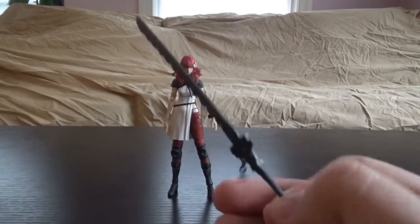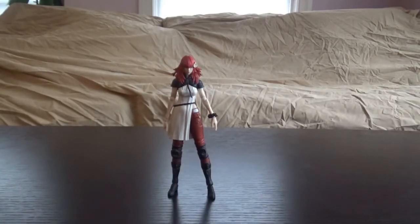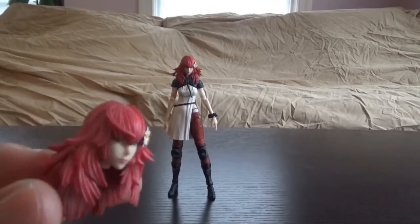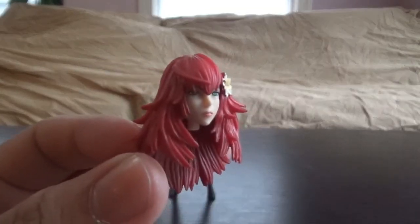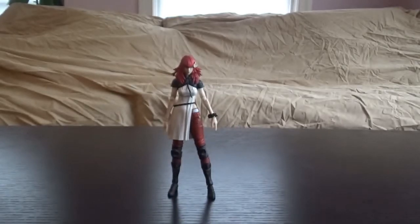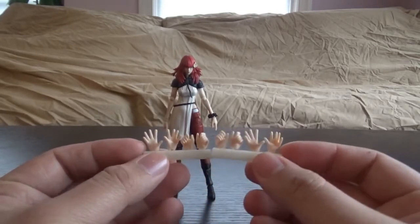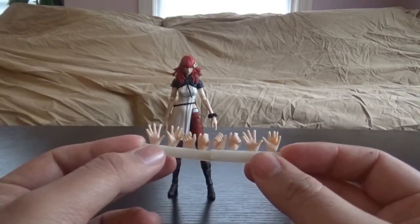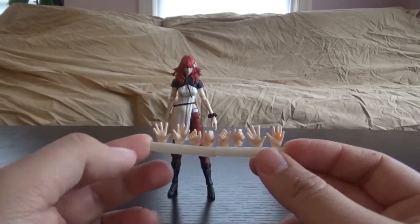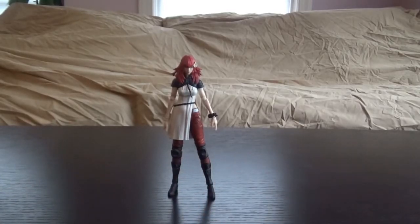She can stab people with it, and it has a little chain — that's nice of them to include. Thanks Square for giving us a little chain. Next she comes with an alternative face sculpt. I don't know what emotion it's supposed to be emulating, but she's either happy or sad or displeased — whatever you want. Then both she and Popola share the same hand sculpts, so technically these hands are for both of them. They get jazz hands, an open hand, and sword-holding hands. She doesn't come with a lot, but it is two figures, so I guess that makes sense.